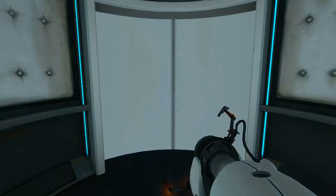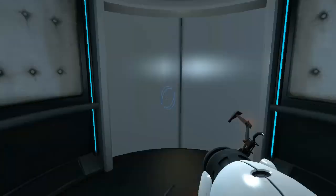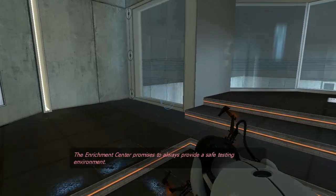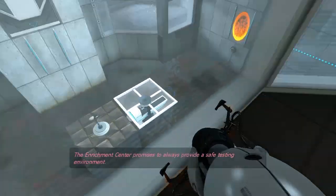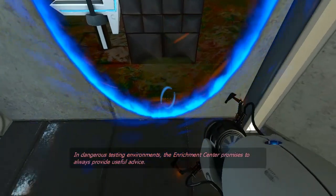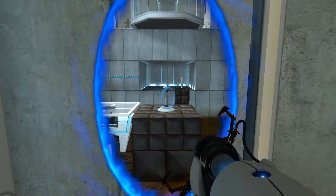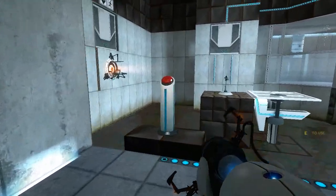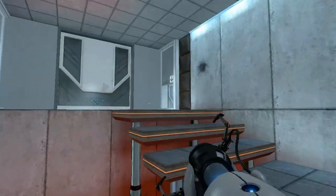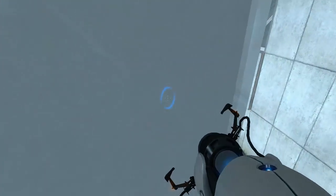This is just the tip of the iceberg — it's quite a lot harder. Still haven't got the orange gun yet, I can't remember when I get that, it should be soon. The enrichment center promises to always provide a safe testing environment. In dangerous testing environments, the enrichment center promises to always provide useful advice — for instance, the floor here will kill you. Try to avoid it. Thank you. Now over here — there's a button. What does the button do? So we've got in here, now what's that going to do, because that's got to go into there.